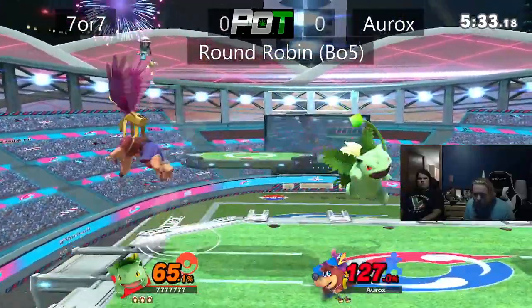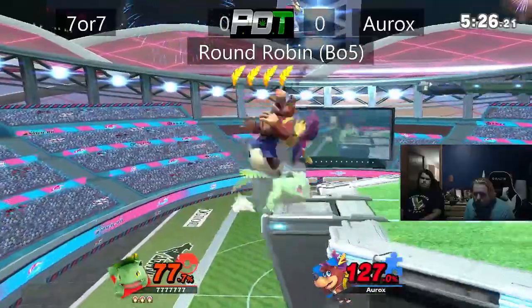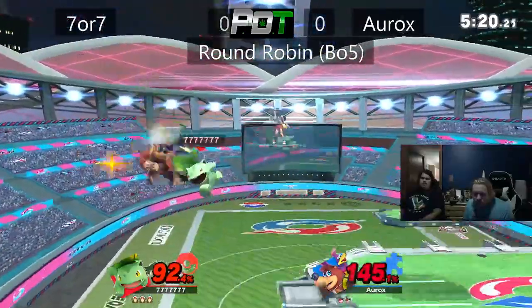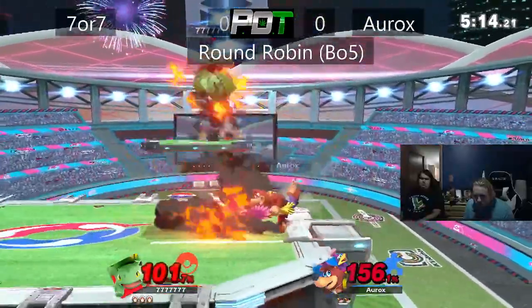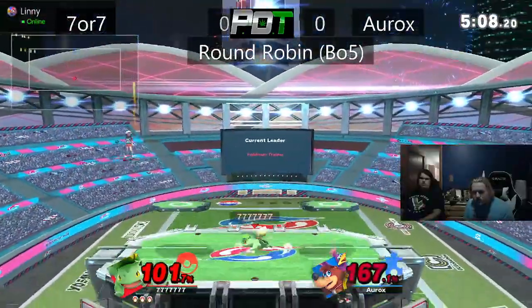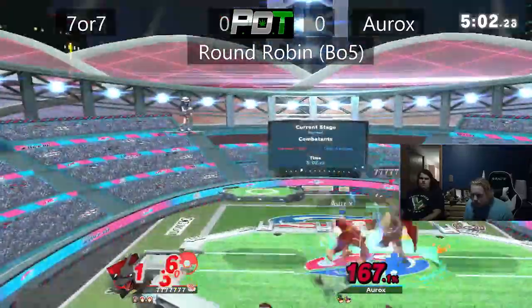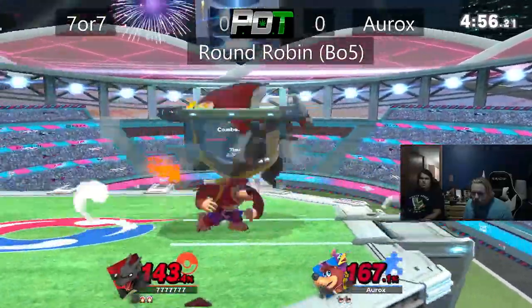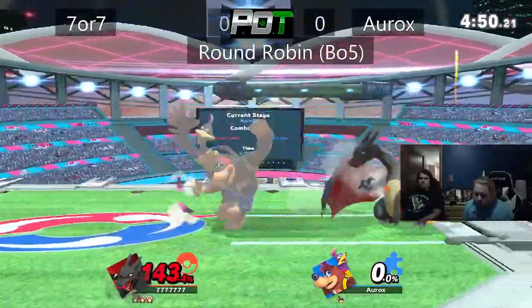Very charged f-smash just about gets the IV, but IV was able to dodge it and get on the platform. I like the recovery from 7, just opting to take center stage instead of interact first and then come in afterwards. Almost the stomp up there being able to kill, but up air's kind of weak — it's not really much of a kill move, but it does rack up a lot of damage. Forward tilt, the tipper, able to kill Banjo there.